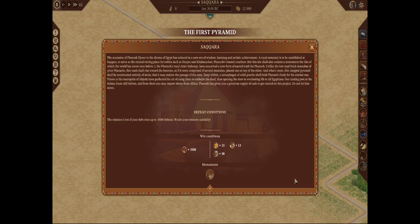Our trading post at the Selima Oasis still thrives, and from there you may import ebony from Africa. Pharaoh has given you a generous supply of cash to get started on this project. Do not let him down. All right, and welcome back to Pharaoh: A New Era.